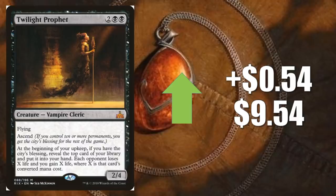Next honorable mention is Twilight Prophet, going up $0.54 to $9.54. You know what's more impressive than a new Standard card at Rare going up in value? A card about to rotate out of Standard going up in value. Why is this happening? Again, it's because of Commander — and again, it is because of Karrthus, Son of Yawgmoth. There's a lot of players picking this up to play in those builds.